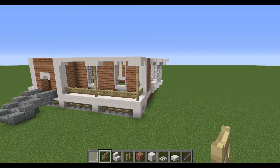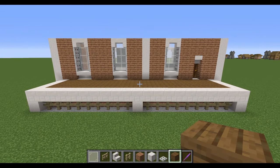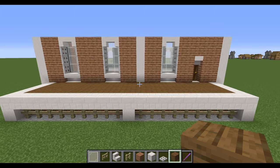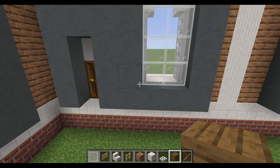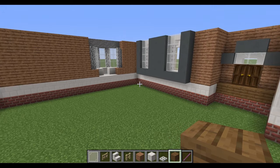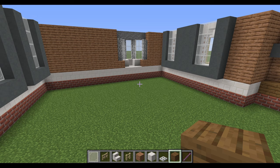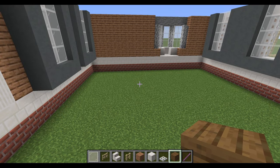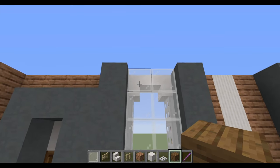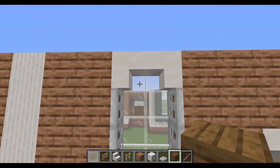Now let's jump around to the back and then move on to starting the middle floor. On my way over I've filled in all the windows — I've placed cyan terracotta behind them, but you can use whatever you want for your interiors. I'm not doing an interior in this video, but maybe in the future we can revisit that. For the windows you want glass inside, four blocks high, so you can get the archway with a little bit of glass behind it.